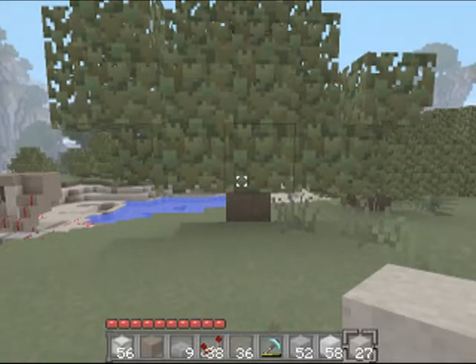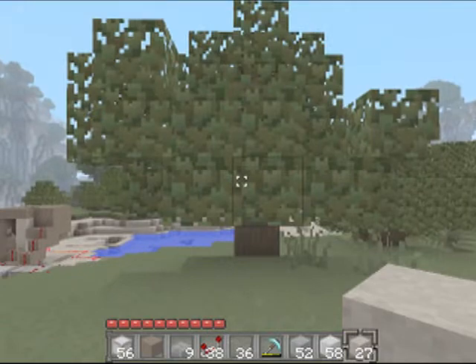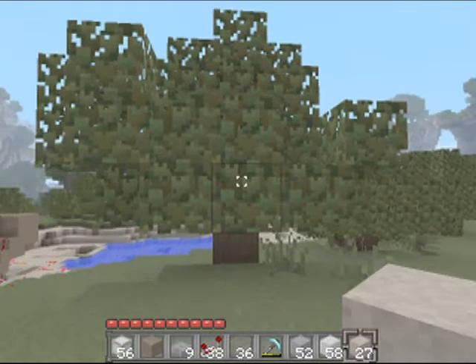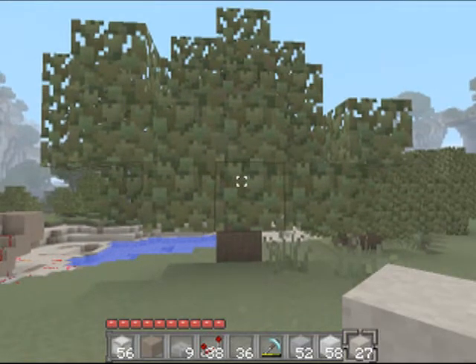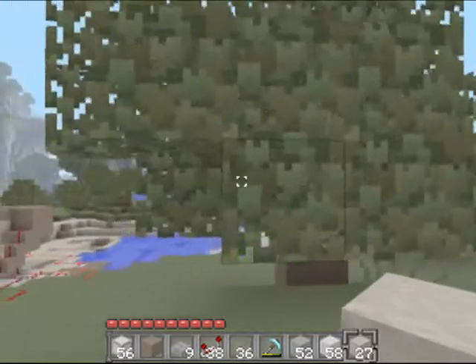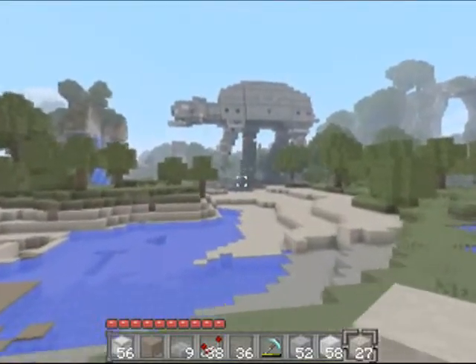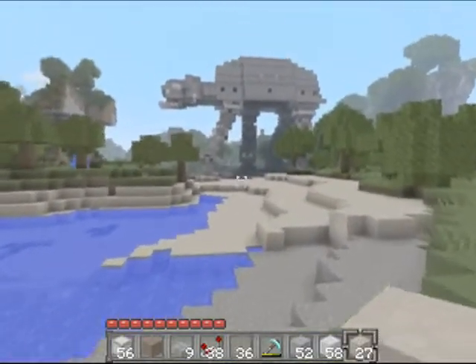Hello, I am here to show you a thing that I made yesterday and today. It's probably the biggest structure I've made in my entire Minecraft experience. It's not as big as a lot of things that other people make, but actually it's hiding right behind this tree. It is an Imperial AT-AT walker, that stands for All-Terrain Armored Transport.